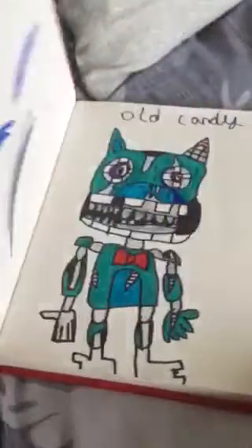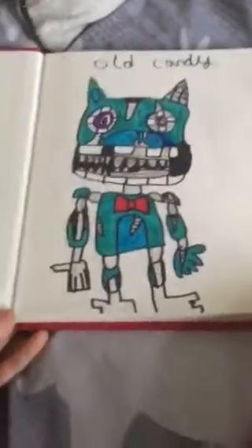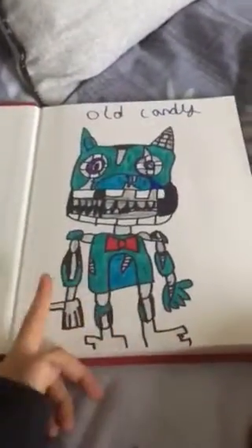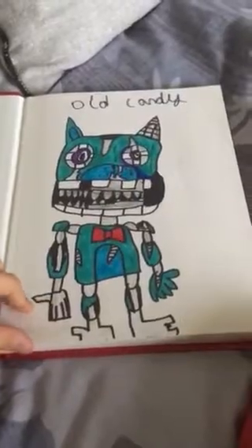Hi guys, today I'm going to be doing a video of my Five Nights at Candy's book. I decided to draw a Bonbon on the front for some reason. On the back I got my name Brady, and then this is it — it's a bunch of Five Nights at Candy's drawings. They're just some tests, so I know old Candy doesn't look all ripped, but this is my old Candy one. I hope you guys enjoy.